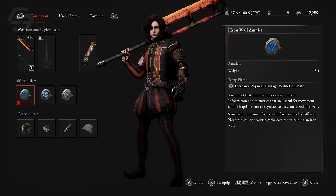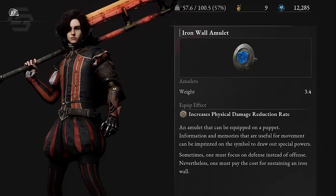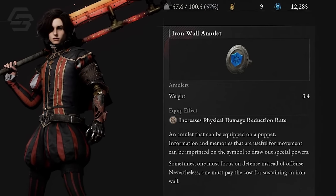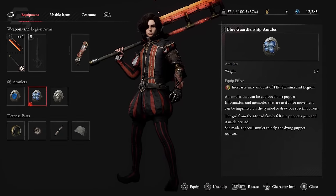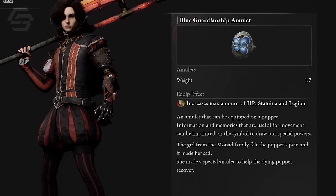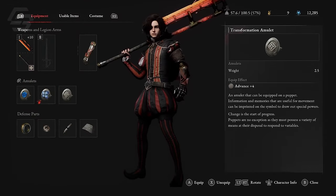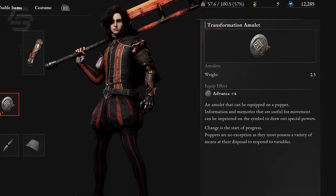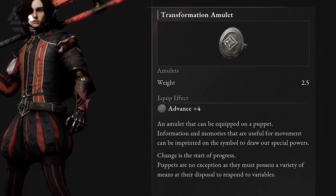For amulets, I recommend the Iron Wall Amulet which increases your physical damage reduction rate — this compensates for survivability you might lose depending on which defensive parts you equip. I also use the Blue Guardianship Amulet which increases max HP, stamina, and legion all at the same time; this is one of the best amulets in Lies of P. Lastly, the Transformation Amulet adds plus 4 advance to the build, taking my 36 advance and increasing it to 40.